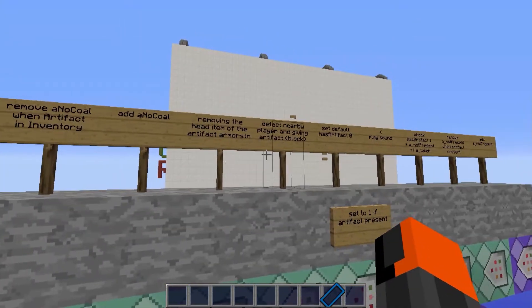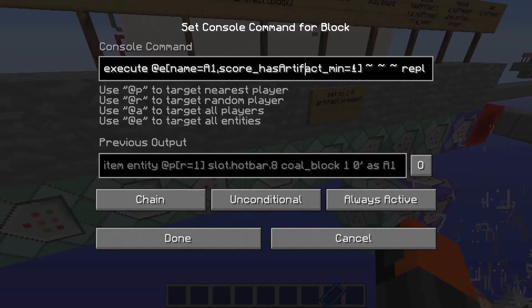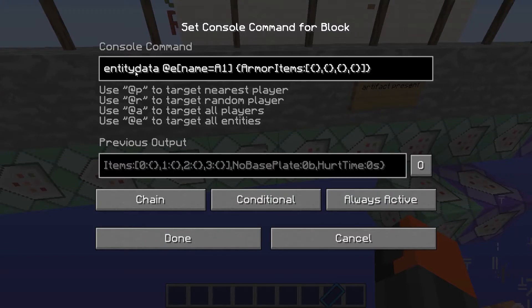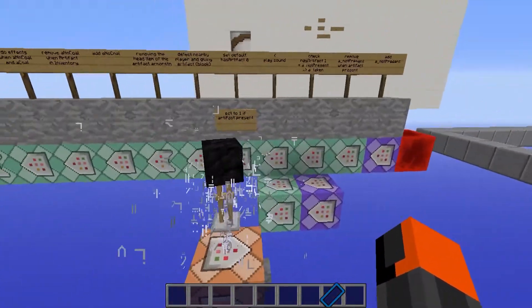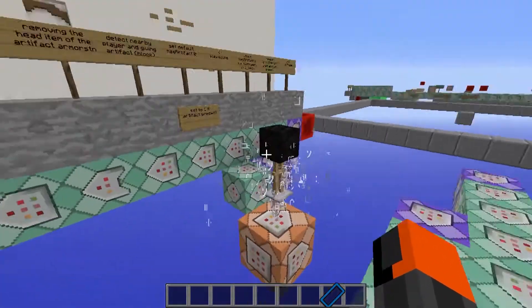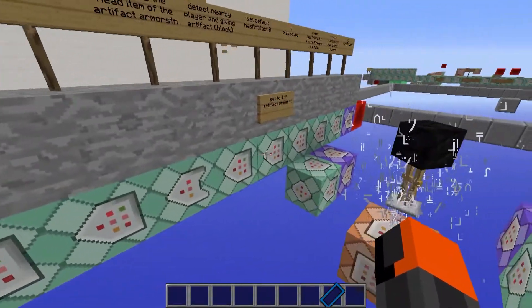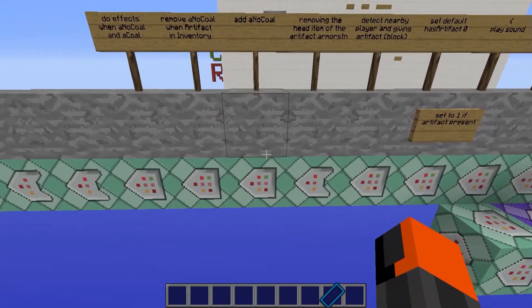First of all, this is the detecting and picking up system — detecting when a player is nearby. That is very easy. We are doing it at the armor stand, and if he has an artifact — has-artifact score of one — basically he does have the artifact. It will replace the item in the hotbar with a coal block. And then a conditional command block sets the armor stand's head slot to air, which basically results in the system that we spoke of in the last clip — that will now create the sound and basically all that kind of stuff. So basically we use five command blocks just to play one sound — that's the conclusion you can pull from that.